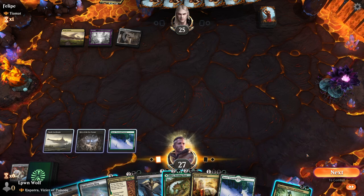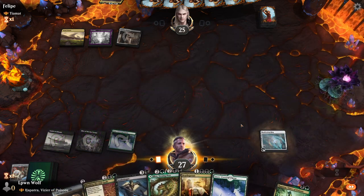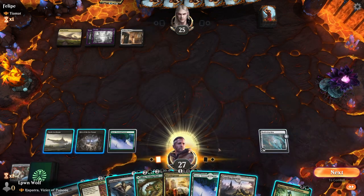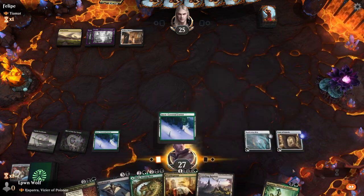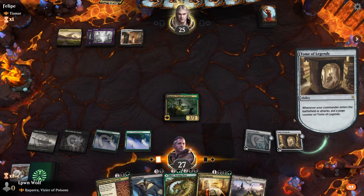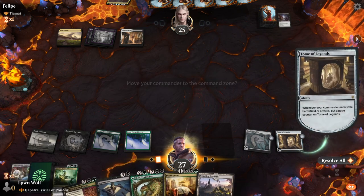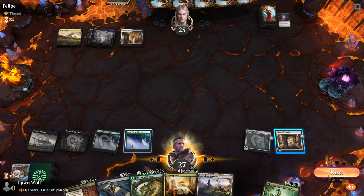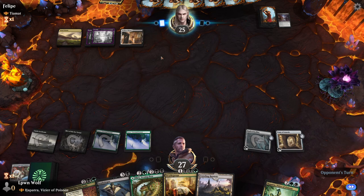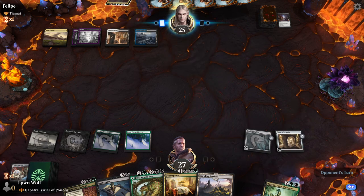They're probably not going to have any small creatures for us to kill with Hapatra, which happens a lot. Let's go for some ramp and keep the mana flowing. Now we can go for Tome of Legends and Hapatra. Are they going to kill Hapatra? Yeah, fair enough. A lot of players seem to be respecting Hapatra. Interestingly though, because they don't have any creatures out they don't actually need to kill Hapatra — unless they choose to go for a creature now. I don't feel like Hapatra is a kill-on-sight card unless you have a full field, because otherwise they could have saved that removal for a scarier card.